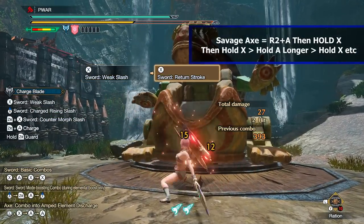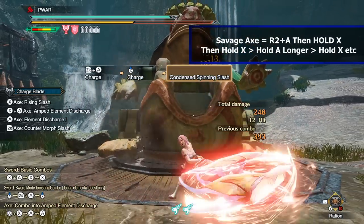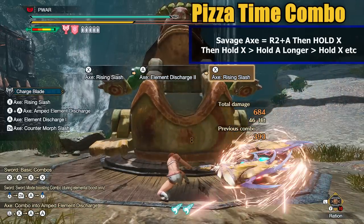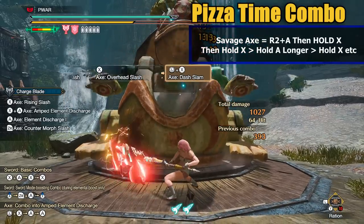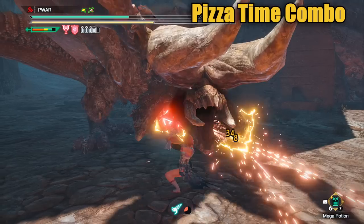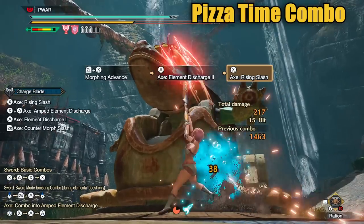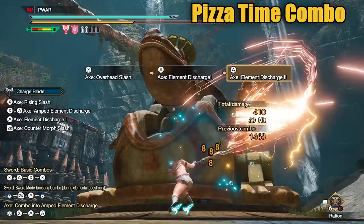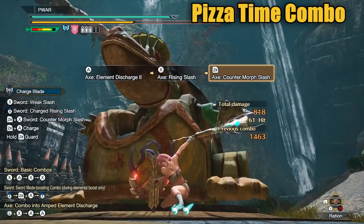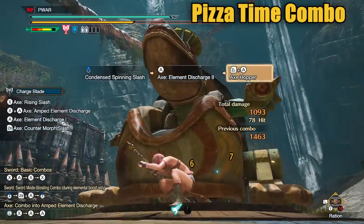The last combo is pretty much Savage Axe mode. There's no real point of damage comparisons when UAD or Axe Hopper crush everything else, but Savage Axe does have some merit and is fairly simple. You get to red shield, get phials, get yellow or red gauge, then: R2 plus A to load up, hold X to start spinning, release X, then hold A, then hold X, and repeat. You'll basically never lose phials with this and it does decent damage so long as you keep hitting the monster. Use the wirebug move L2 plus X to reposition so you don't lose pizza time. For button pressing, Savage Axe feels a bit awkward, so double tap the buttons then hold — XX hold, AA hold, and repeat. There's a lot of unnecessary lag between attacks that you can skip if you release the hold sooner than you think. And you can always throw a Counter Peak Performance or Axe Hopper out between a monster's attack and then unleash a UAD with the phials you have.